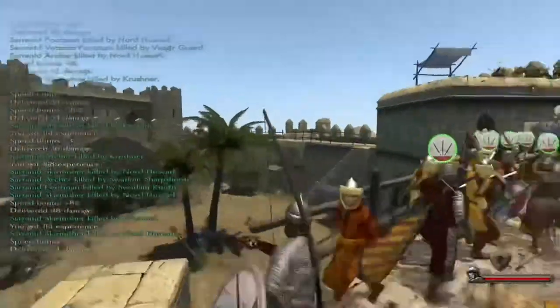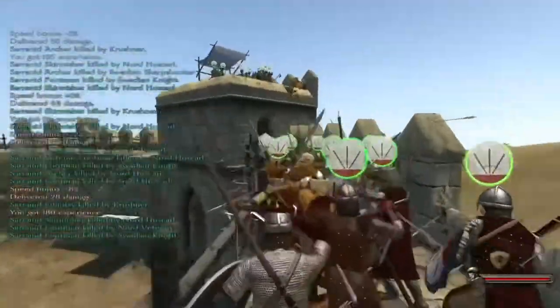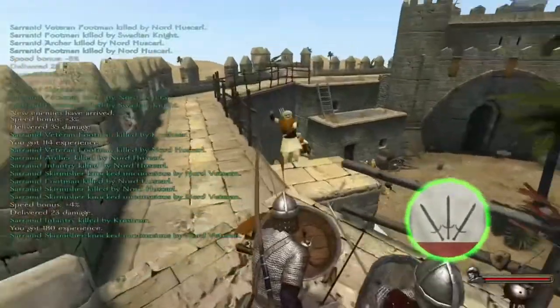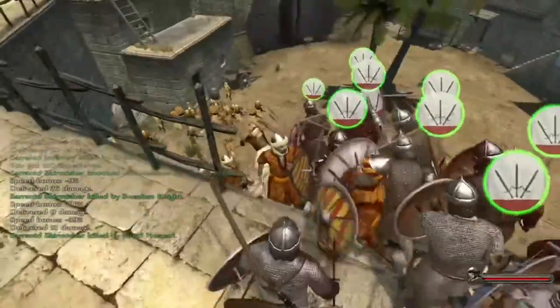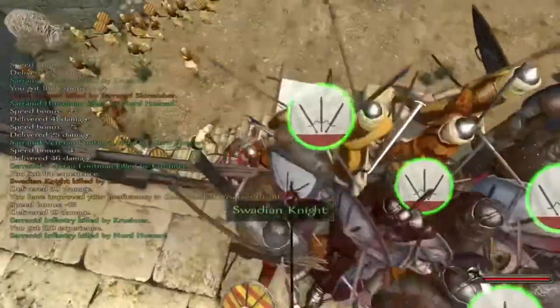In sieges, you'll get a constant feed of enemy reinforcements. Every time you kill a few, more will appear. If you control your men effectively and manage the positioning, you can get to a point where they're just feeding you little groups of enemies to be hacked to death by a big gaggle of your troops.